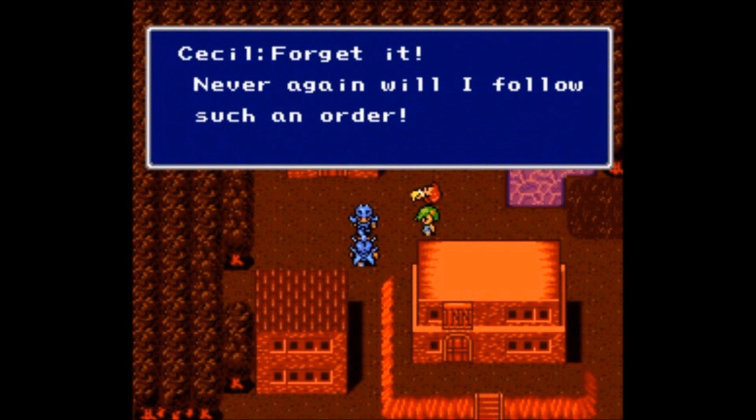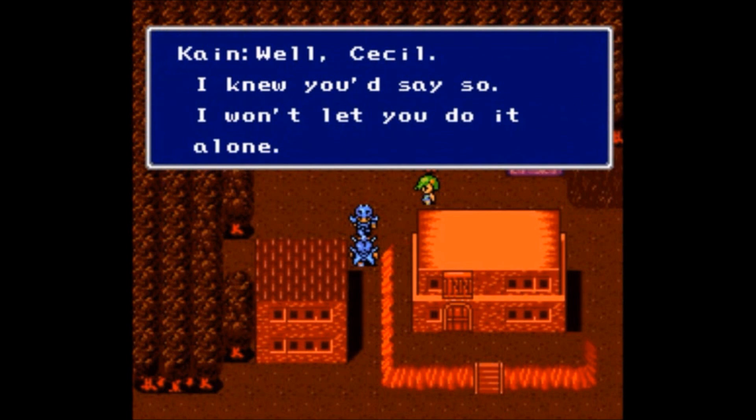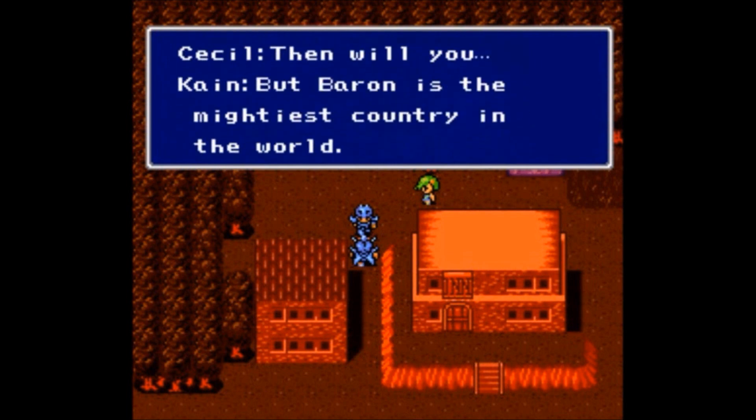Equipment such as swords and armor, bought in towns or found in dungeons, can be used to increase damage inflicted on monsters or minimize damage received. The player can choose whether characters appear on the front line of the battle or in the back, and the character's position impacts damage received and inflicted depending on the type of attack. The game's story is linear; the player can usually advance the game through only one path, although limited side quests are available.